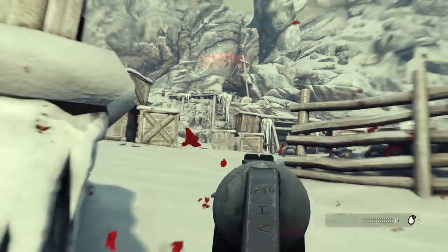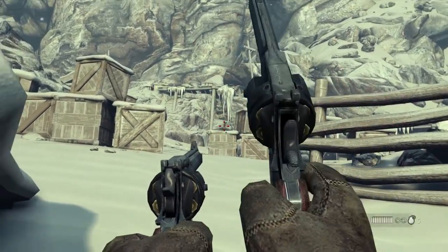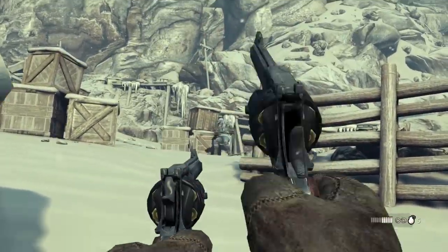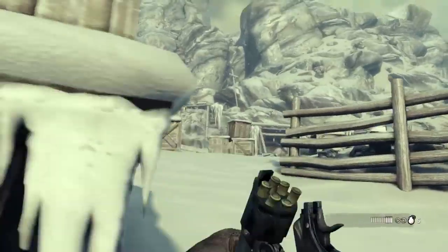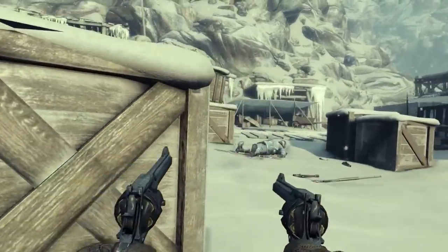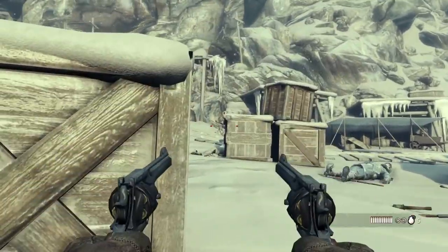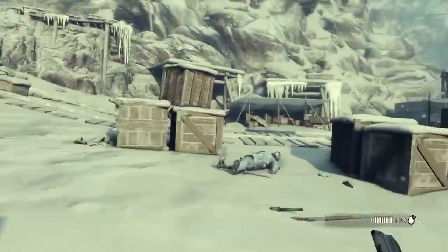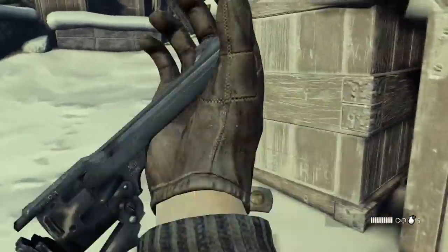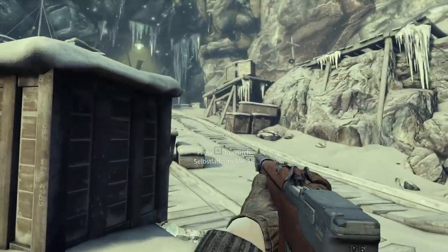We've run out of bullets for everything so we're resorting to the revolvers. These revolvers have infinite ammo, which is understandable because some of the puzzles actually require you to shoot things, so if you could run out of ammo that would be a pain. Let's keep moving onwards. It's definitely a lot more fun on hard, but the AI could still use some improvement — I managed to sneak up on some enemies who did absolutely nothing.